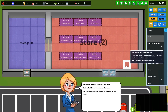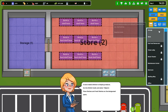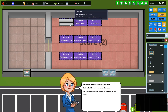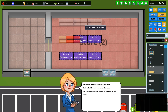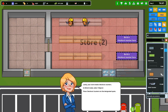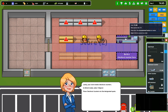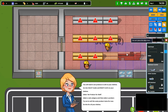A store needs shelves to display products. Go into build mode and select objects. Place shelves and food shelves in the designated spot. Here is shelf and food shelf. Check out counters — checkout counter, here and here.